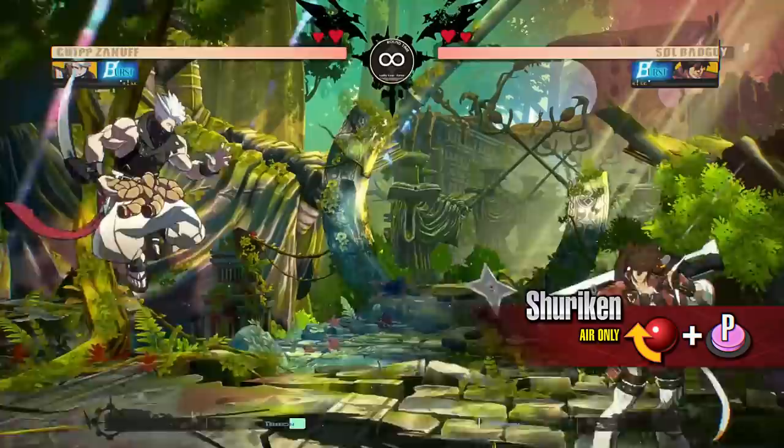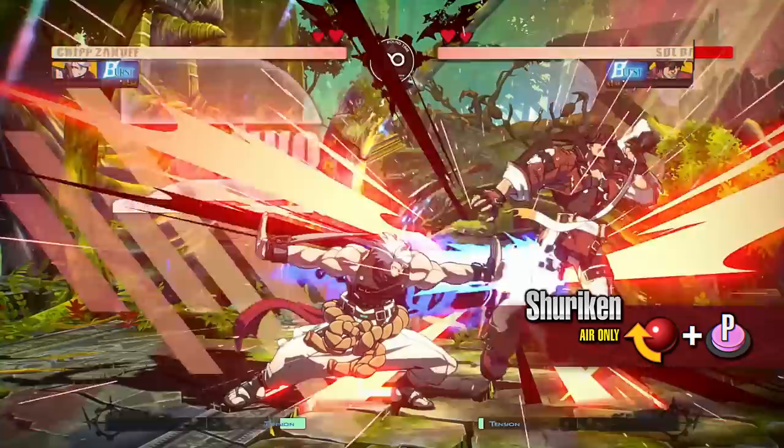Shuriken. Chip throws a shuriken diagonally downwards. You can only use this move when Chip is in the air. You can easily get in on the opponent when you use this move while falling from a jump-in.